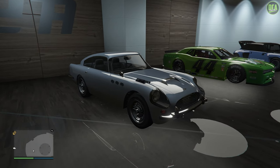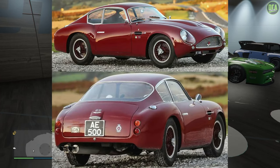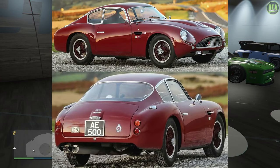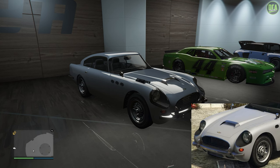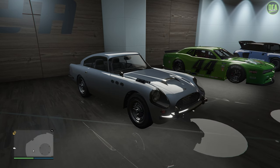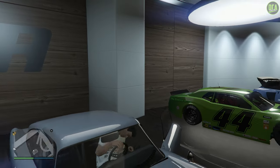In terms of what the JB700 is based on, it's primarily based on the Aston Martin DB5 mixed with the DB4 GT Zagato. I think it's a great looking car, however I've always found it annoying how it has the fender-mounted guns that don't work and actually cannot be removed. Ironically, the only way you can hide those guns is by purchasing the weaponized variant and not applying the weapon upgrade on it. Very strange the way Rockstar went about that.